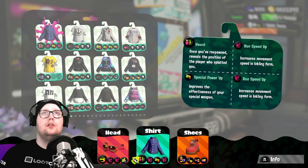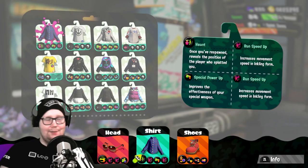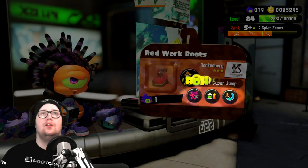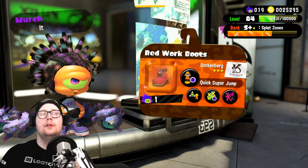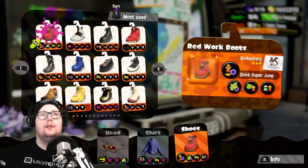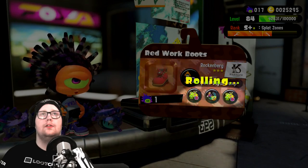This ability called Haunt reveals the position of the player who splatted you, so you can get your bittersweet revenge. I already have two running speed on the other one, so I'm gonna try to see if I can get at least two on this one as well — got one. I'm gonna keep on this one now and do two more.